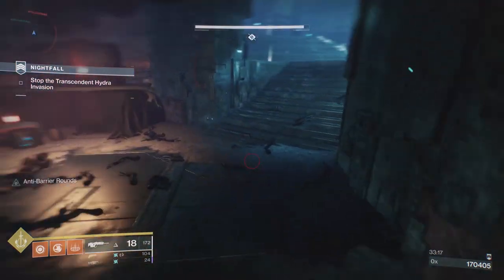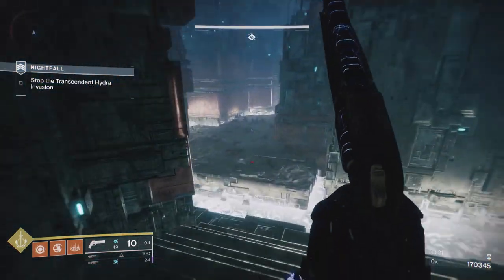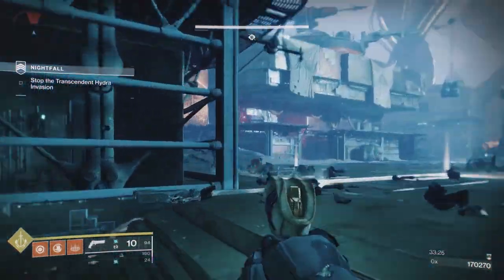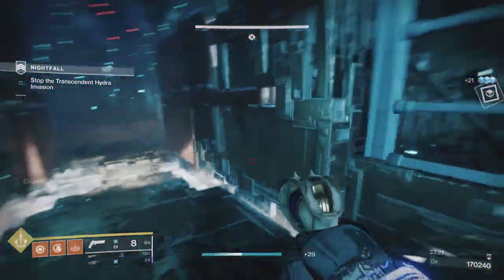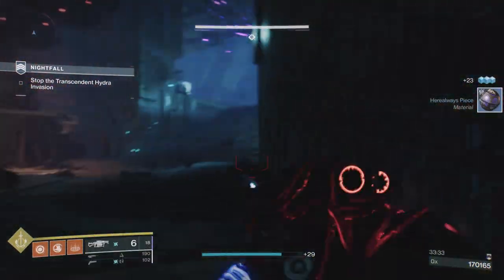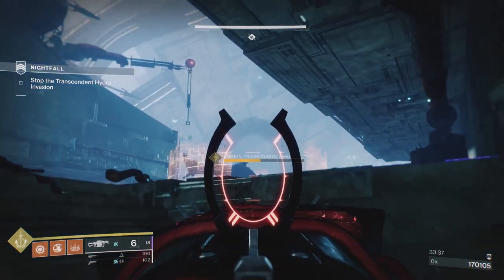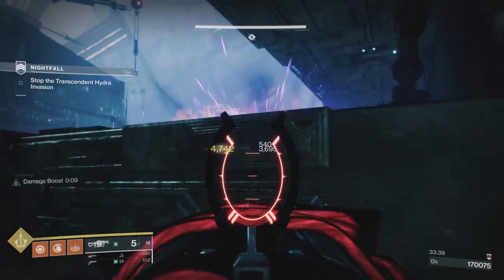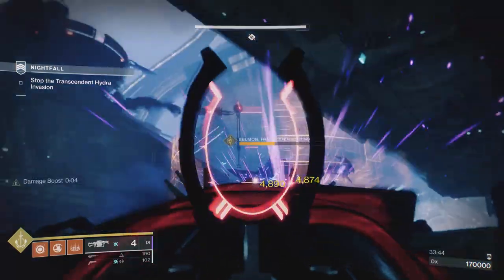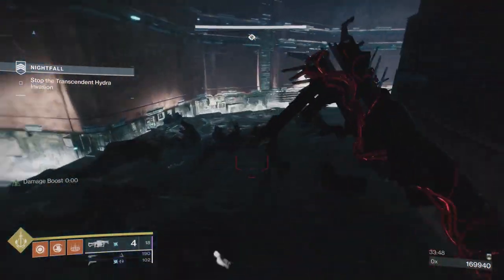I thought I killed all the overloads — I can't have — wait, now I'm confused who's left. Oh no, it's just a goblin. Phew. Normally what happens is these two overloads come and stand up here, and what I normally do is stun one and then get the other one to come at me. I'll just put another Anarchy on and use this as a bit of a head glitch. I'm already prepping for the wyverns. Now this is the wave — right now, this is the wave that will stop most runs.